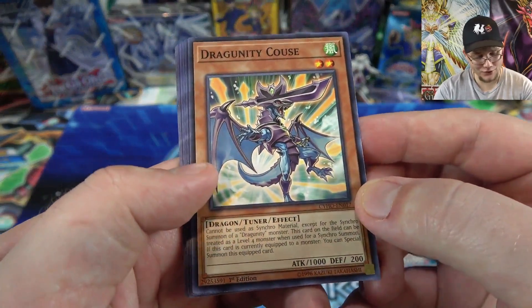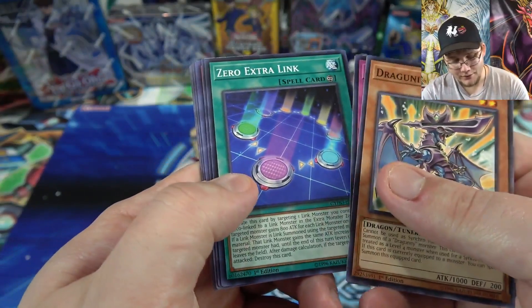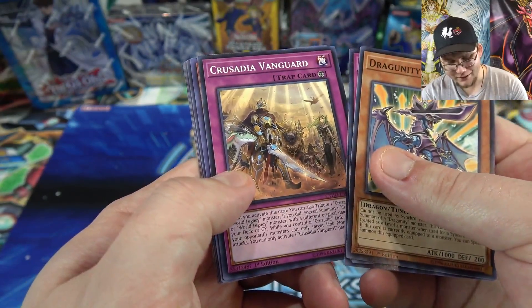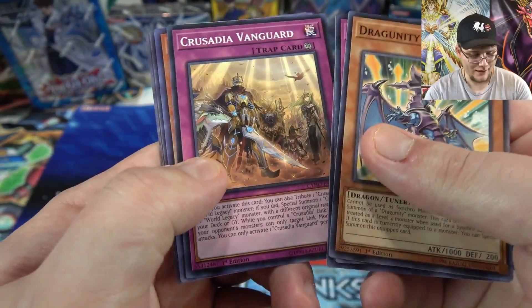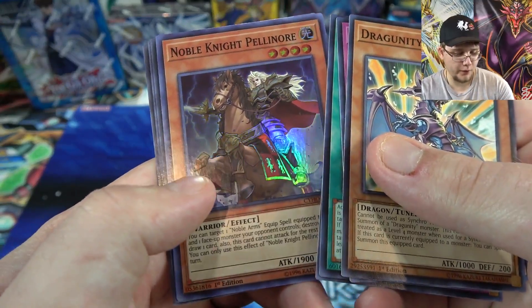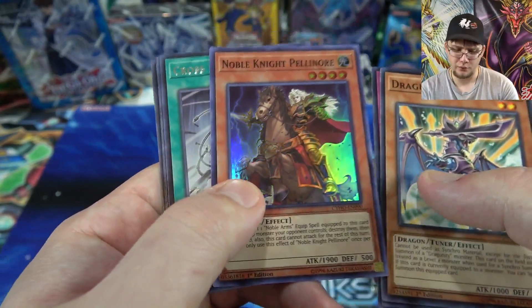Another one of our Dragoonity cards, then Universal Adapter, Zero Extra Link, and Crusadia Vanguard — I don't think that was in the last pack. And Noble Knight Pelinor for our super rare — pretty cool. It's one of the new Noble Knights; it's an interesting one but not really one of my favorites unfortunately.